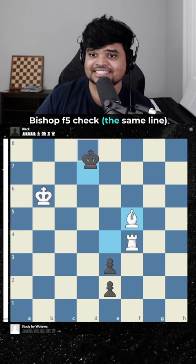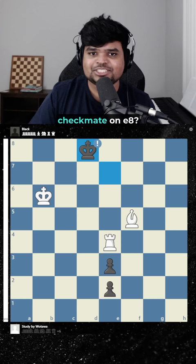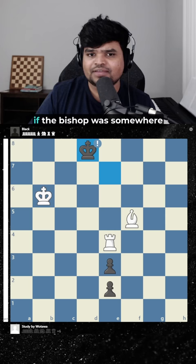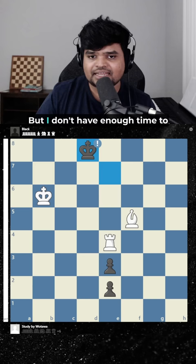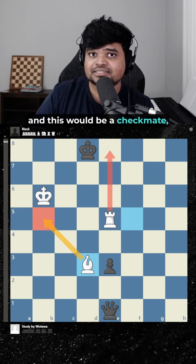Bishop f5 check — same line, king d8, check. Here I thought: what if we just let them queen, and then somehow checkmate on e8? If the bishop was somewhere on this diagonal, that would be a nice way to checkmate with the rook. But I don't have enough time to go there because black is going to queen in one move. If I go here, here, and here — if I had one more move, black has no checks and this would be checkmate.